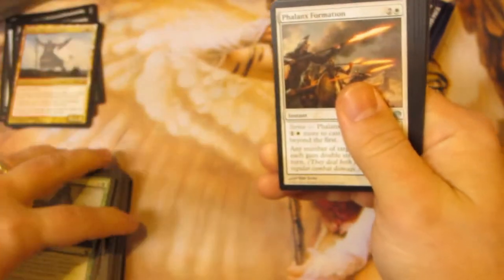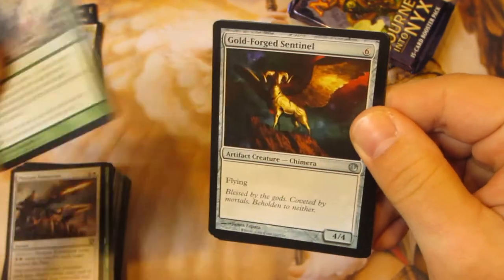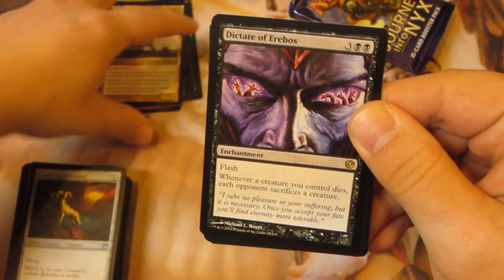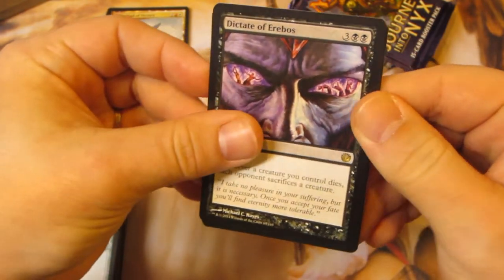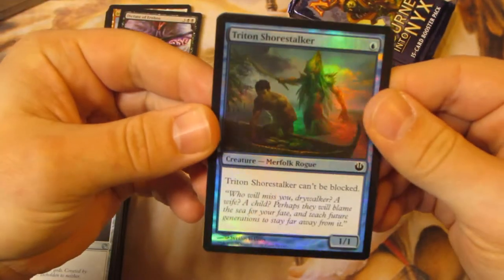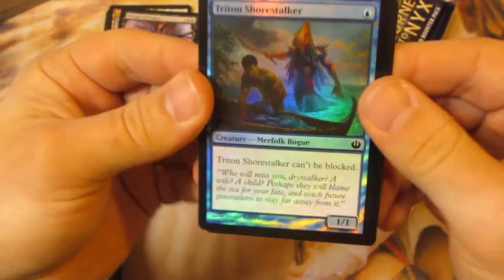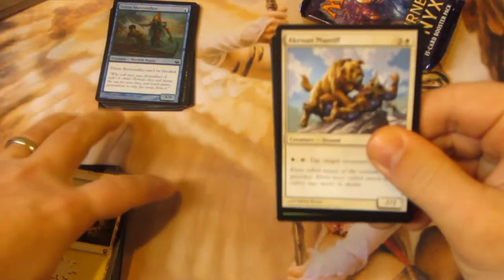We definitely have a foil on this one — I think it was blue. Phalanx Formation, Reviving Melody, Goldforged Sentinel, and another Dictate of Erebos. What is up with all my fat packs having double rares? I know it's a small set, but come on. The foil is a Triton Shore Stalker. This guy's pretty good in pack wars — one one, can't be blocked, he can get an enchantment. The set is kind of removal-light, so he can definitely do some work.